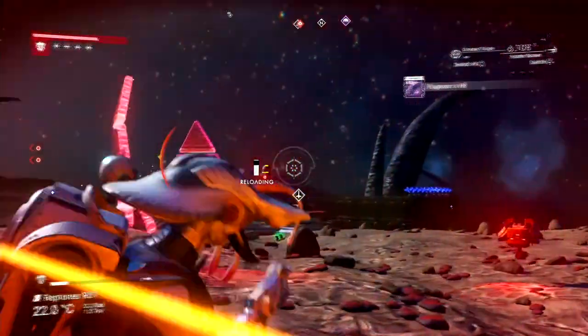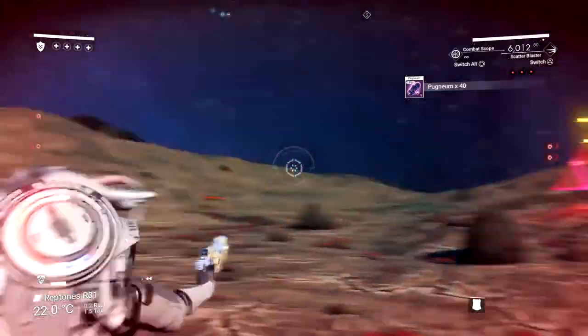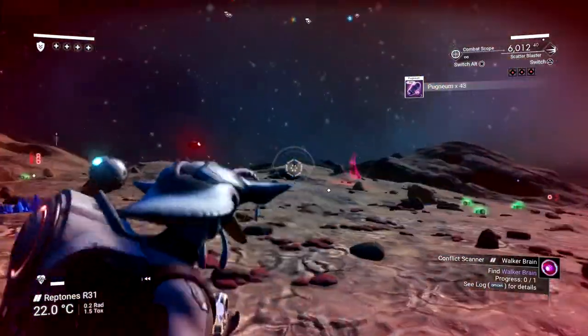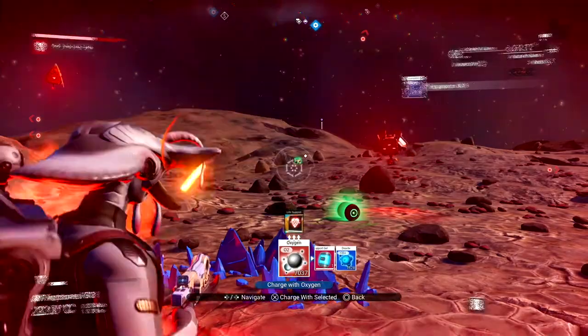You want to be careful of this sentinel that has a triangular, pointy shape — you want to kill those ones first because they heal the other sentinels and they'll also heal the walker. So if you find them, focus on them first — it'll help you kill everything faster.